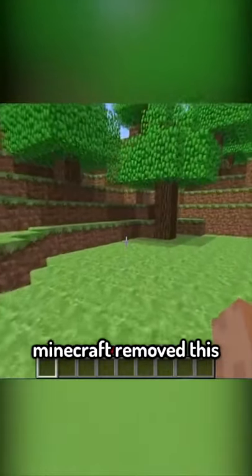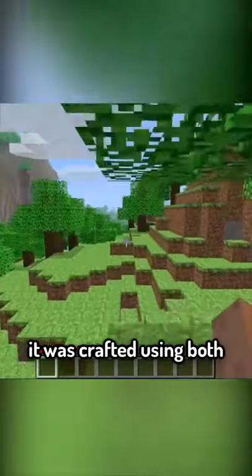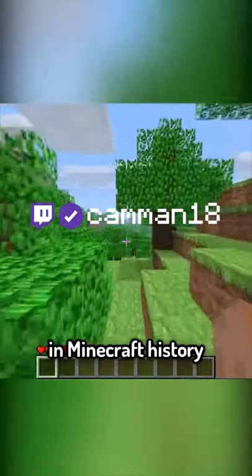But a few months later, Minecraft removed this and in the files added four new armor types including studded armor, a mix between chain and leather armor. It was crafted using both iron and leather but was removed just days later, making it the rarest armor in Minecraft history.